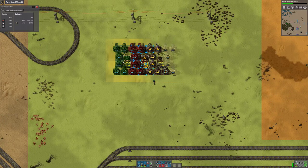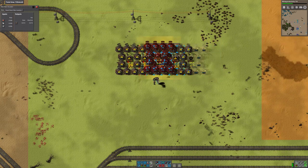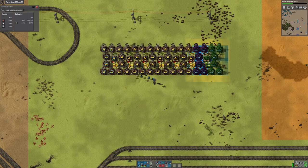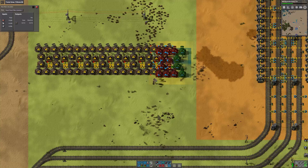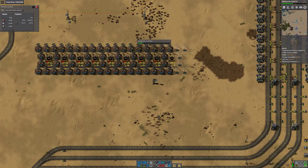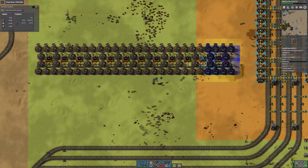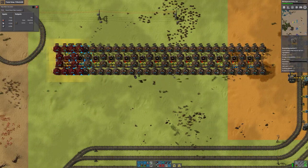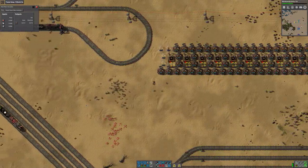13 is the standard width. Counting: 1, 2, 3, 4, 5, 6, 7, 8, 9, 10, 11, 12 - is there room for the 13th? Yes, there is. And not quite enough beacons.